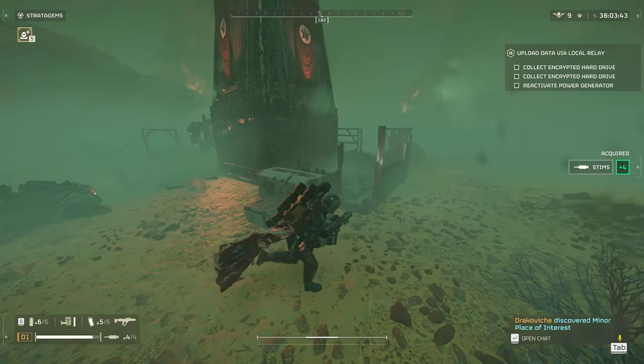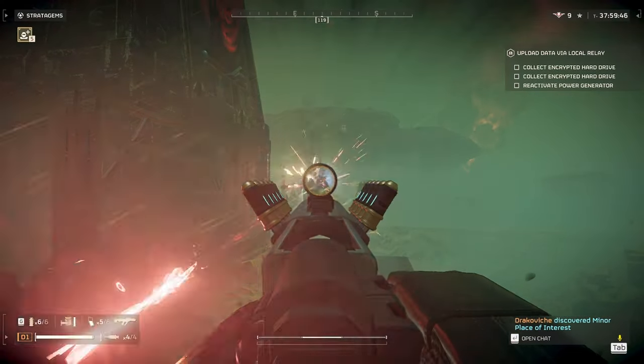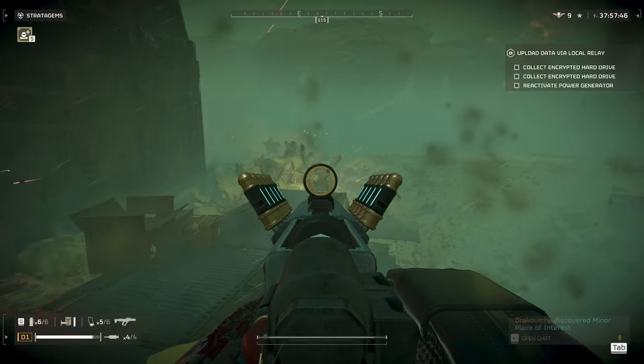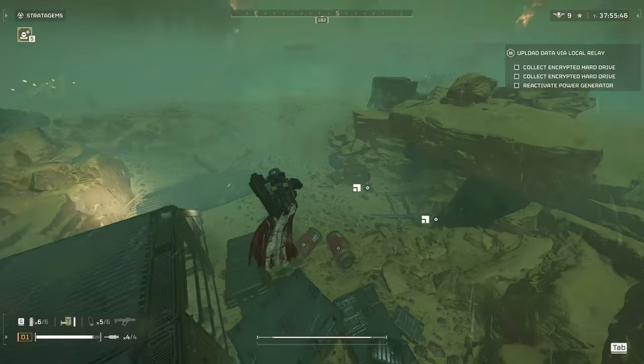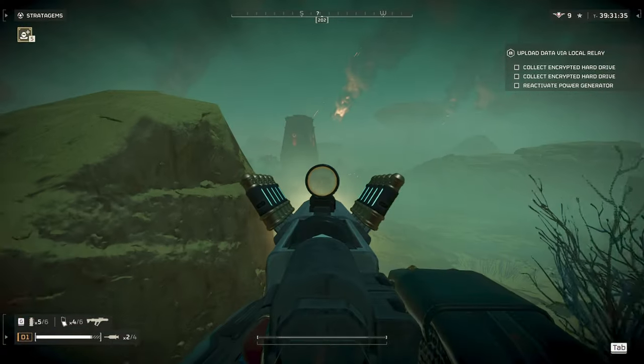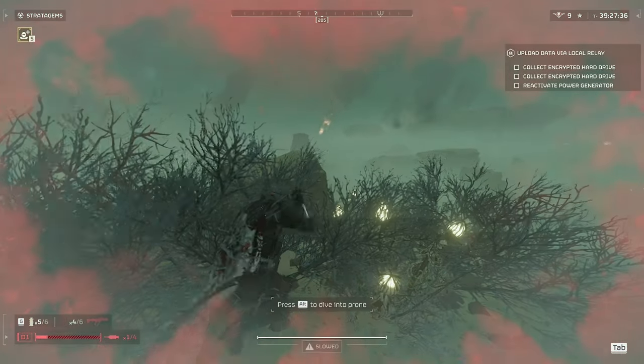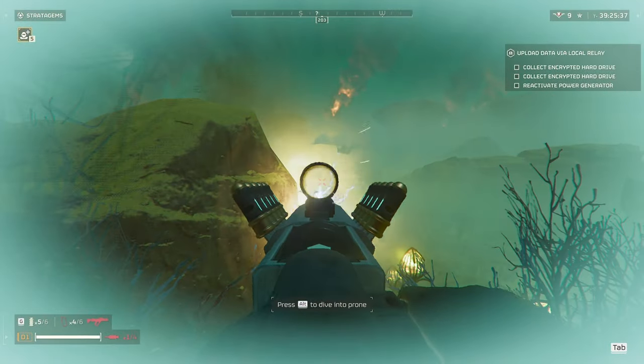Next we have another variant of the Devastator, the Rocket Devastator. I tend to aim straight for the missile launchers, but you can also go for the head. Take out the missile launchers and it'll die. The last variant would be the Heavy Devastator. Just like the Shield Devastator, you can go for the head, but hitting them anywhere will hurt them.